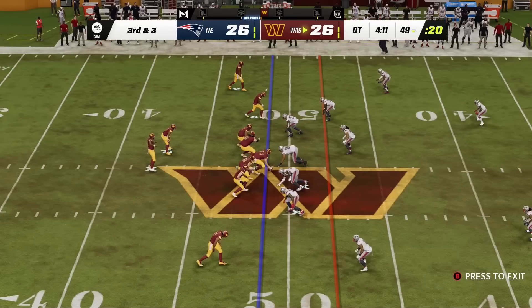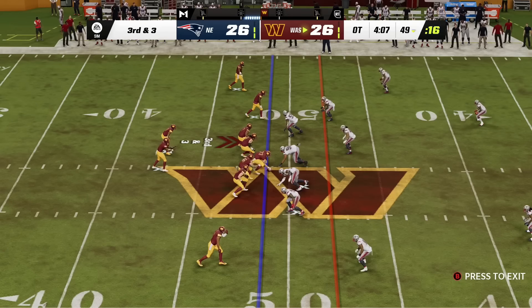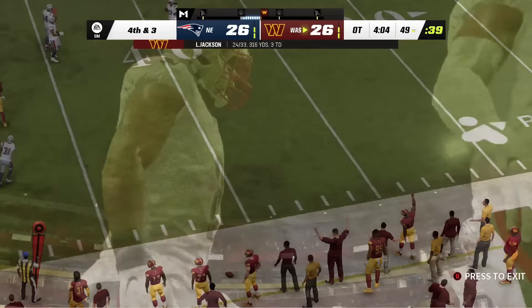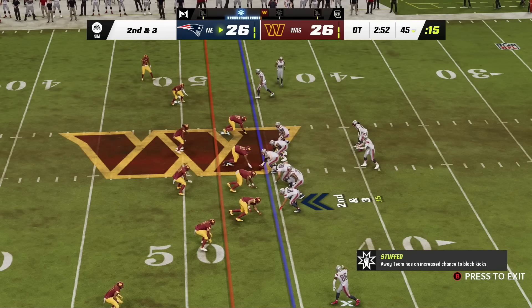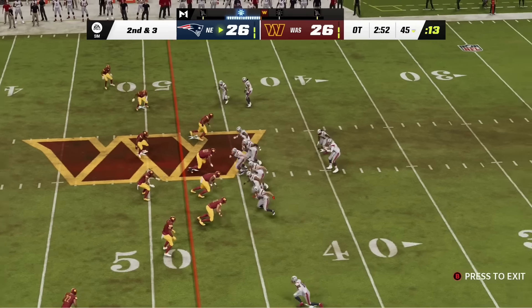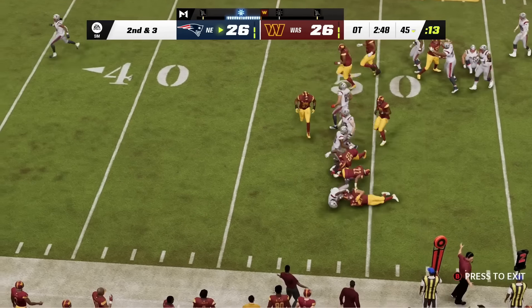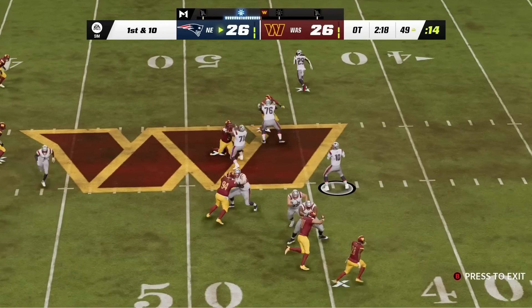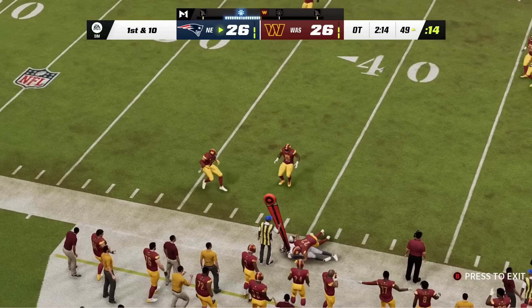In overtime, the Commanders start near midfield. On third and three, the Commanders can't get the first down and have to punt. The Patriots get the ball at midfield — Alvin Kamara gets a first down on second and three, moving into Commanders territory with two minutes left. Mac Jones drives toward a field goal, picking up nine yards at the 49-yard line.